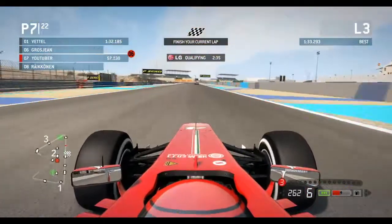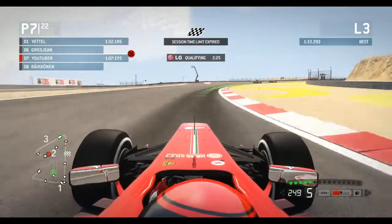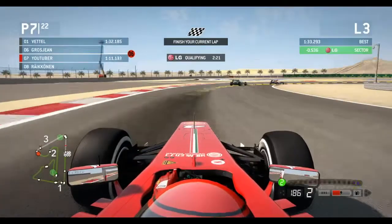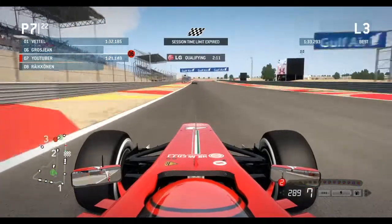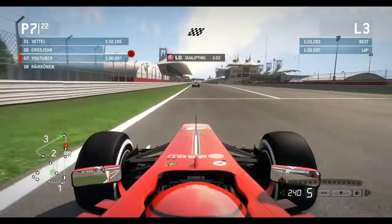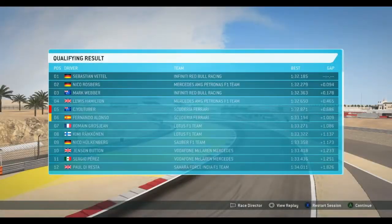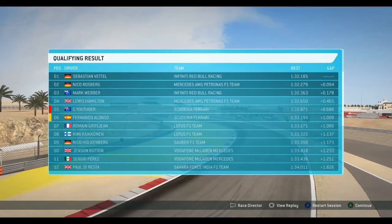Coming onto the second DRS zone, down into turn eleven — a very tricky braking zone — hitting the apex nicely. Into flat-out turn twelve in fifth, then sixth gear. Turn thirteen, braking to second gear, hitting the apex quite nicely. That's a huge improvement — half a second faster so far in this qualifying lap. Coming into the final corner, braking to first gear, not quite hitting the apex. Crossing the line: a 1:32.871. We qualify in fifth place, ahead of Fernando Alonso — that's crucial.